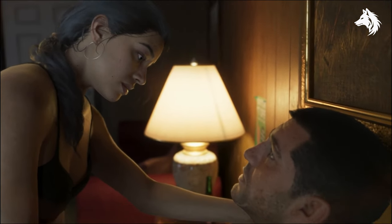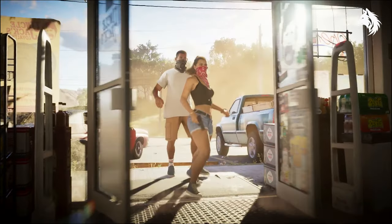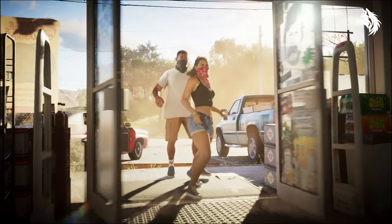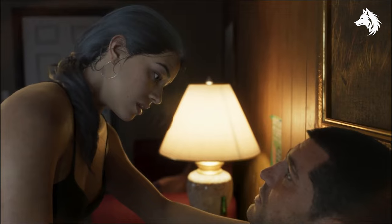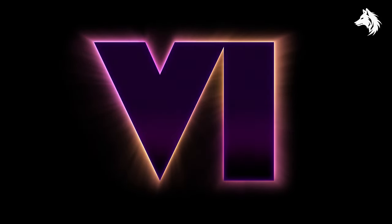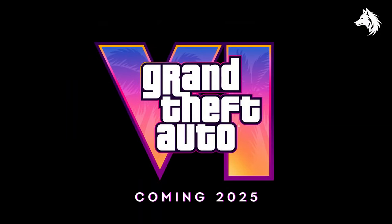Lastly, we see Jason and Lucia robbing an Uncle Jack's liquor store at the end — I guess that's what the main game is going to be about, those two being robbers getting involved in something much bigger. That's it — over 40 things spotted in the trailer, some quite obvious, some a little less so. If you noticed anything I didn't, let me know in the comments. Like and subscribe — I'll be covering future GTA 6 videos as they release and going over the game when it comes out in 2025. Have an awesome day and I'll see you in the next video.